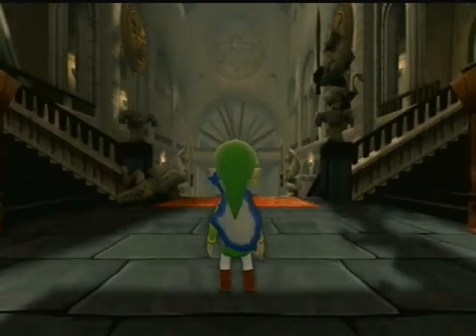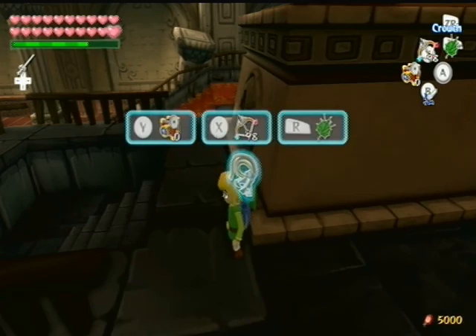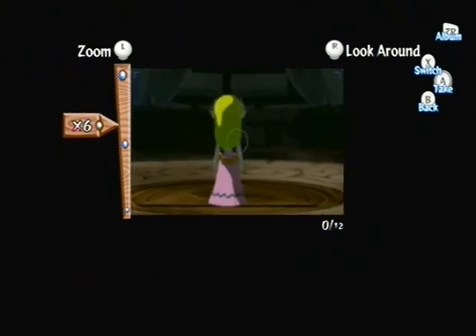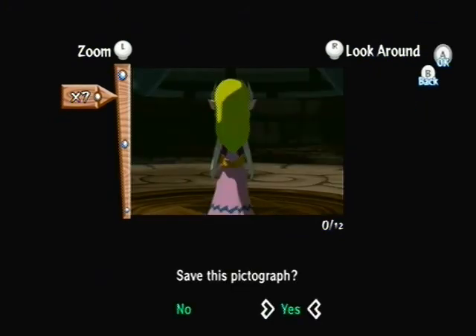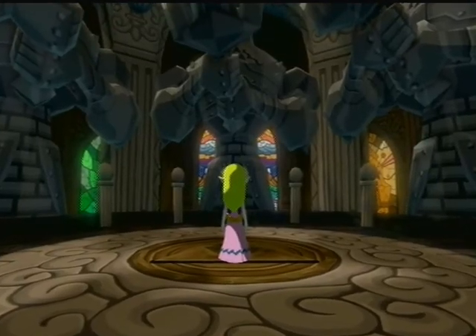My gamepad is the map because it's pretty much straightforward. Now we gotta go back to the room where we got the Master Sword. I'm going to take out my Picto Box. There goes Zelda — you might be thinking, let's take a picture of her, but nope, no can do. The reason why it doesn't register is because her face isn't showing. You gotta get Zelda's face, not her back. Otherwise it won't recognize who she is for the figurines.